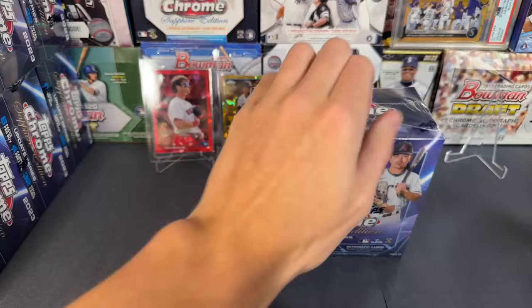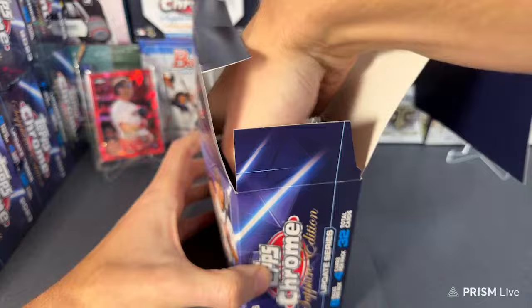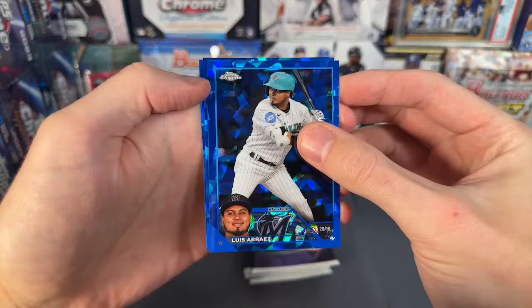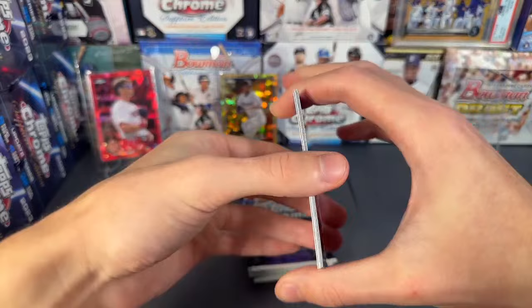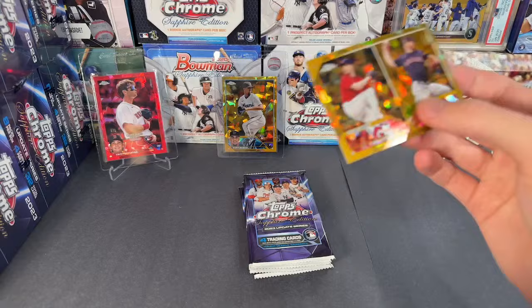Box number four, let's see what we got. We have a base autograph right here — autograph is going to be Diamondbacks Moreno. Not the D-backs we're looking for but you'll still take it. Gabriel Moreno autograph to 199 — nice Gabby Moreno. Next we have gold — gold is going to be Cleveland hit, Heron and Kelly to 50. I think those are rookies, a little hit for Cleveland.